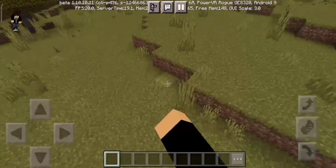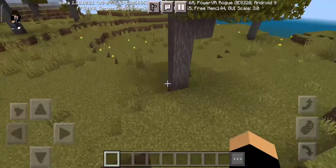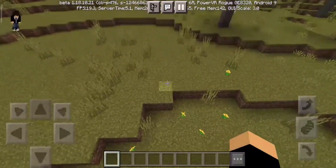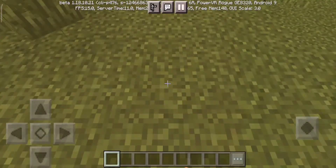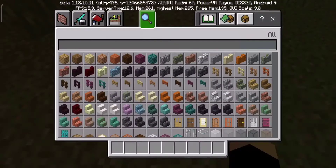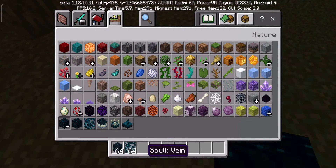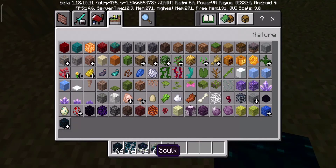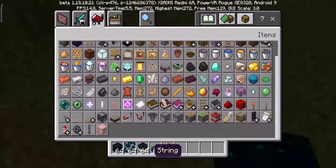Sorry about the background noise, it's not really a quiet place here — there's a lot of noise and some people are just having fun. Anyway, until I get the skulk blocks, nothing's really supposed to be here. Yeah, it's just the 1.18 updates — as you can see, these are the 1.18 updates.